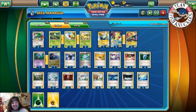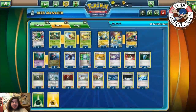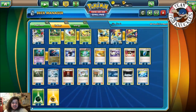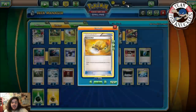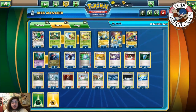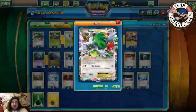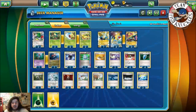Our main attacker is Mega Manetric — we'll Turbo Bolt energies onto Victory Bell. We play one Battle Compressor to search and discard up to three cards — maybe some Grass energies, supporters, or extra Pokémon you don't need. One Computer Search for consistency. One Sacred Ash to recover Victory Bell line or Dragalge if accidentally discarded. Two Switch just in case, since Victory Bell and Dragalge both have retreat costs. Four Ultra Ball to get Pokémon out.